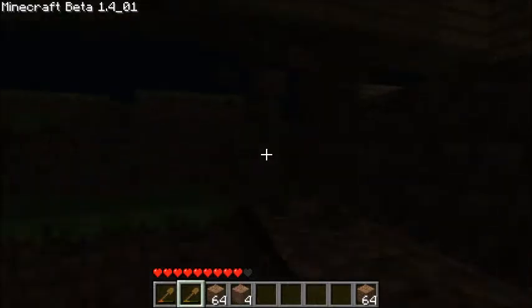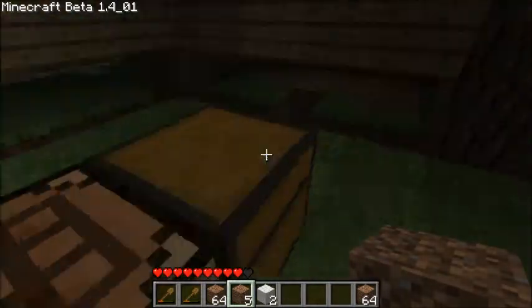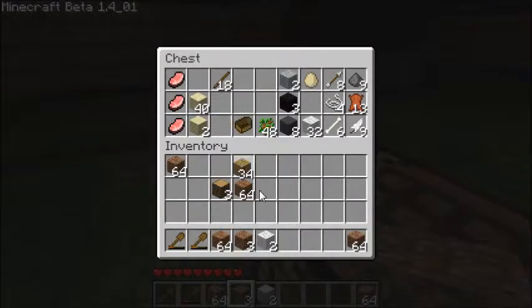There's more to the left. And it seems I have a sheep — this could be advantageous. I just don't have a way to pass the time, folks. We're going to build ourselves a bed. Isn't that in the 1.3 update? Yeah, I think it was. I don't know for sure, but I have the wool, so why not?